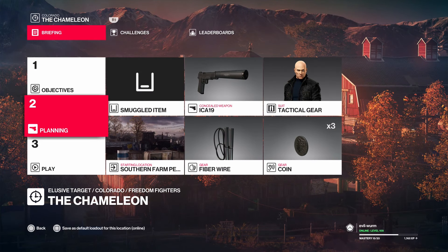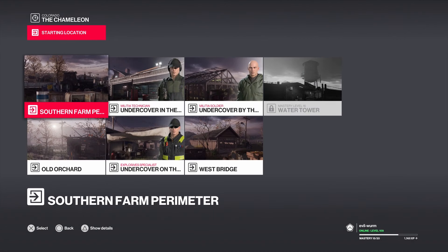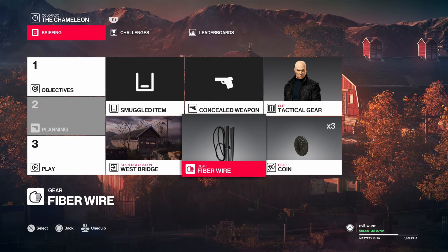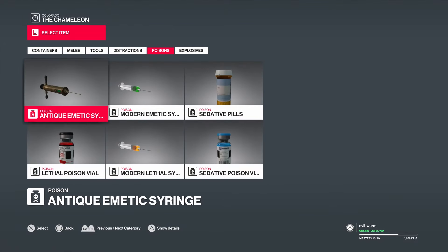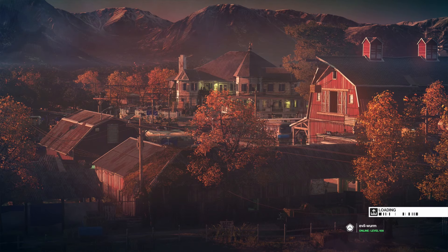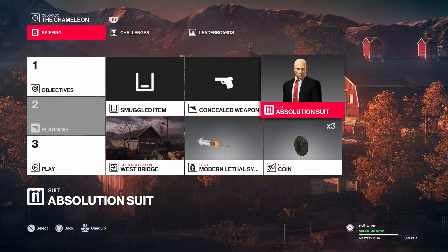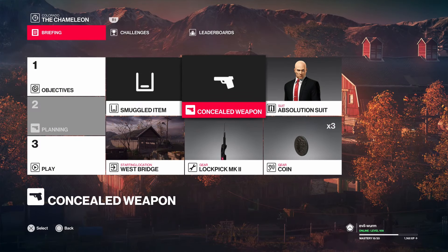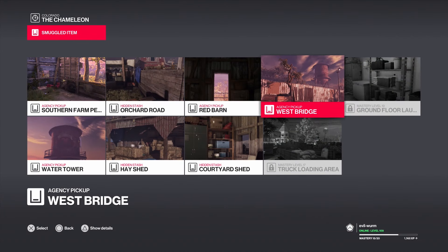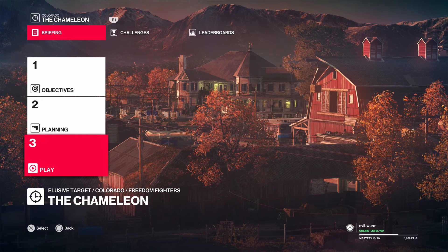Let's get into the planning stage. We are not necessarily going to need a concealed weapon, but we are going to start at the west bridge. We don't need the fiber wire; instead we're going to swap that out. We will take the modern lethal syringe, and we will also switch to the Absolution Suit. We're going to need a lockpick — I almost forgot about the lockpick. We don't need a concealed weapon but we are going to smuggle in the modern lethal syringe as a smuggled item. That's it, let's get into it.